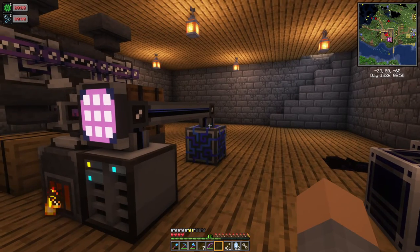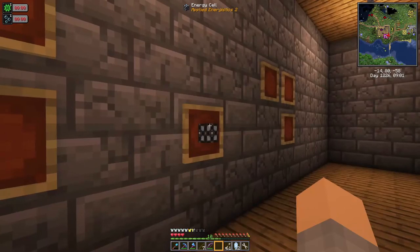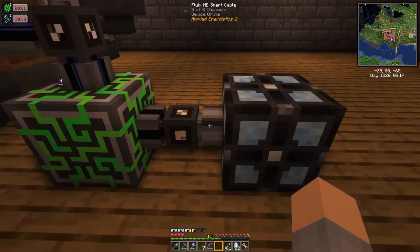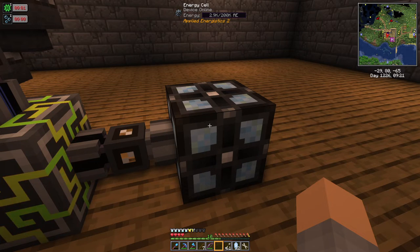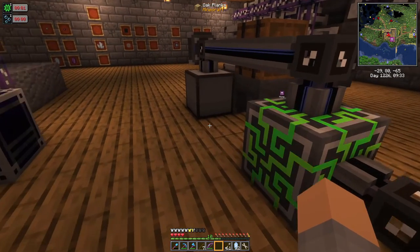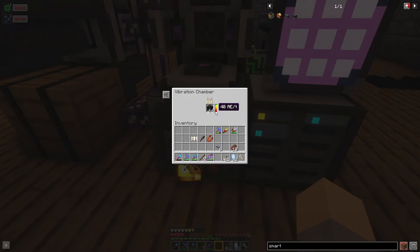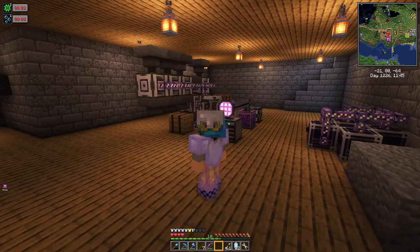We also have the energy cell — connect it anywhere to the network, it doesn't use a channel, and it fills up with energy. It acts as a UPS: if we run out of coal we have this backup supply of 200,000 energy units. Right now our coal is getting used up pretty quickly but we're just working off one vibration chamber, which is cranking out 40 energy per tick as we fill up the storage unit.